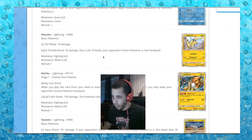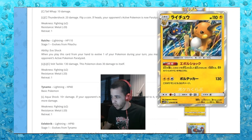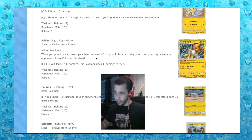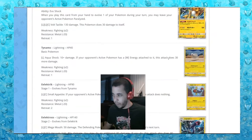Next we have another Pikachu, nothing significant. And this Raichu — is this how they show holos in this set? Because this looks really cool. Evoshock ability: when you play this card from your hand to evolve one of your Pokemon during your turn, you may leave your opponent's active Pokemon paralyzed. That's pretty good — that could potentially be useful. But with how fast the game is in getting set up, it probably won't see use since that's two turns to get those up.